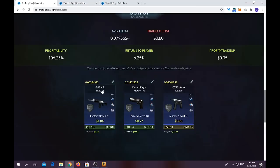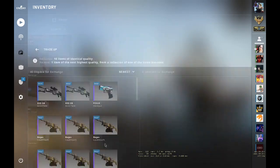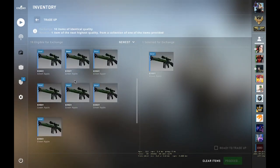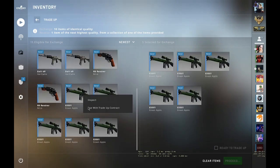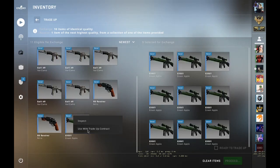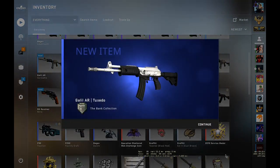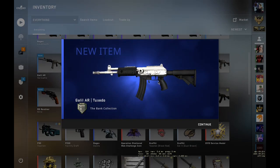Let's do it now. Using the trade-up contract — four, five, six, seven, eight, nine, ten. Yo, we got the best outcome! I'm running away from my high floats, dude.